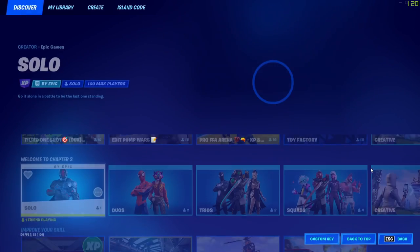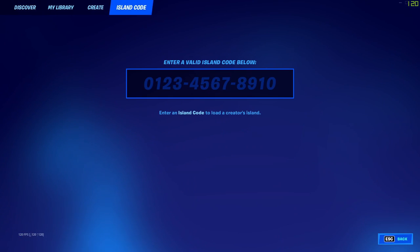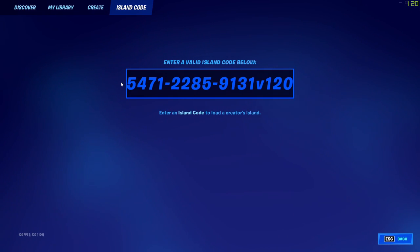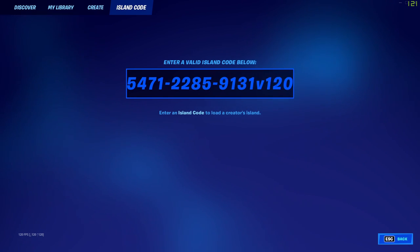First, when you're in the lobby you just want to click the button to change the game mode, go to island code, and then type in this code: 5471-2285-9031.